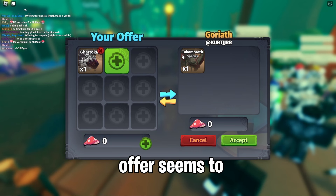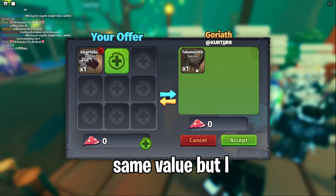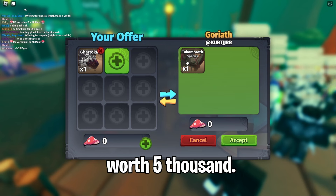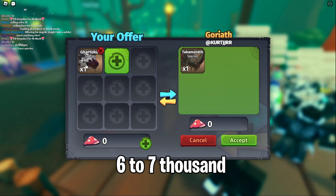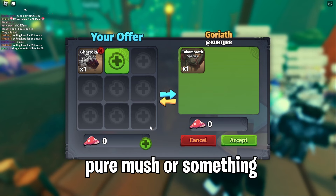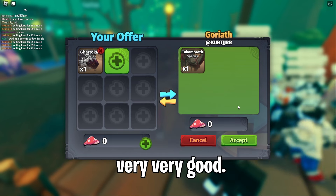Our next offer seems to be a Takamorath — around the same value, but I feel like the Gartokas looks way better. This one's only worth 5,000 while mine's worth 6 to 7,000. You could do this if they add like a thousand marsh, that's fair, but I'm trying to go for pure marsh or something very good.